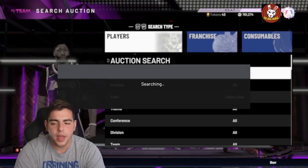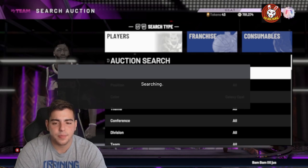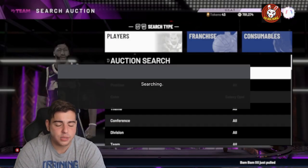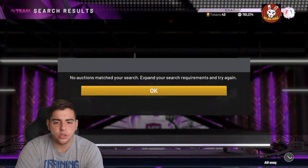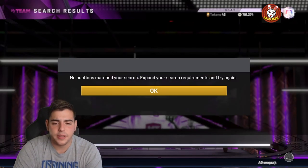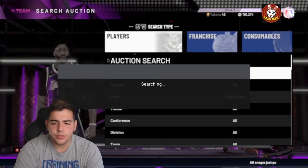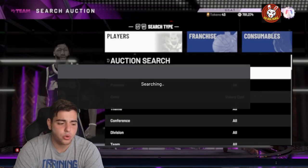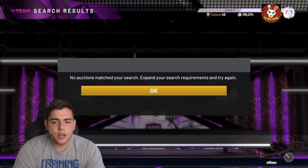The 2K market is so flooded that most Galaxy Opal snipes pop up at once — all in like a 20 to 30-second span after being posted. That's another tip: if you see all those Opals pop up at once, it's because the auction house is absolutely flooded. You have to be patient with opal filters because this one has every single Galaxy Opal in the game for 5,700 and under, so they'll all post at the same time. We missed so many — we could have made about 10,000 MT.